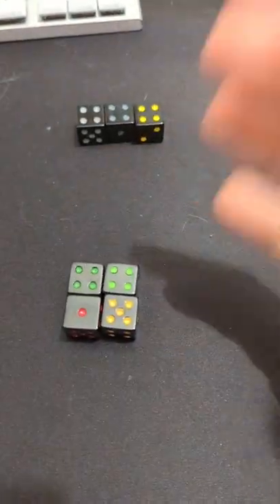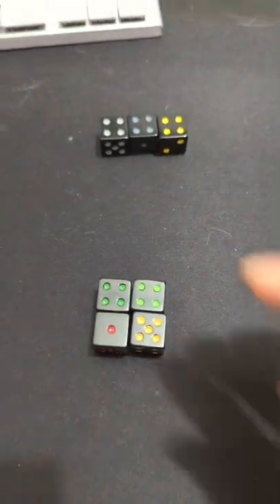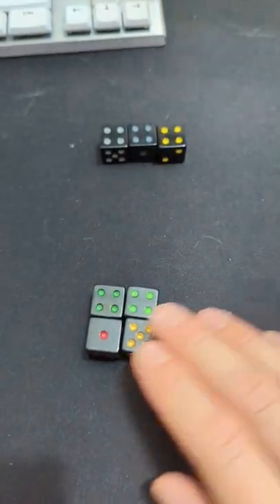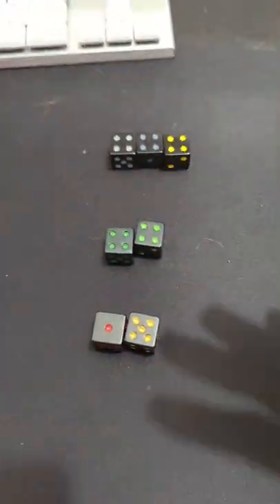The second way to modify the odds is to change the number of successes you need to pass the check. Many games are just going to use one, but once you move into something like three, now you can do really cool stuff — like if you get two, you're going to succeed, but at a cost.